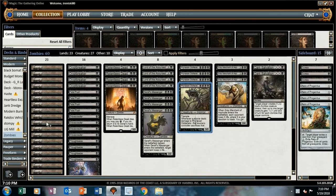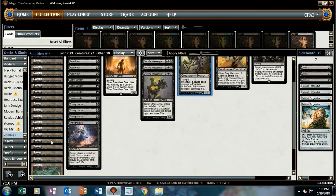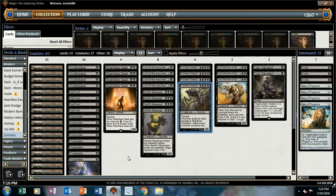The mana base is 23 basic Swamps. I'm not even messing around with any kind of Mutavault or Urborg stuff. This deck is actually kind of like a budget deck — I think it's probably only like 60-70 tickets.